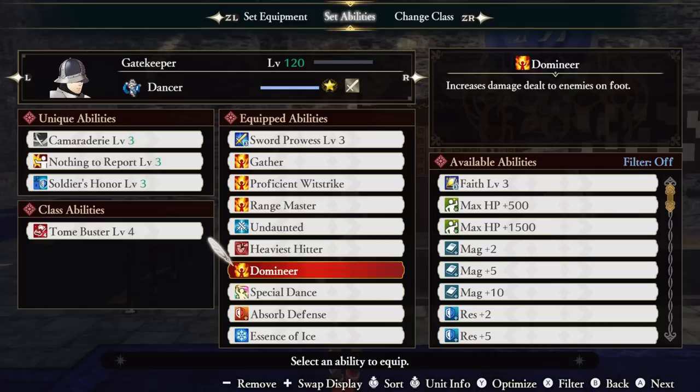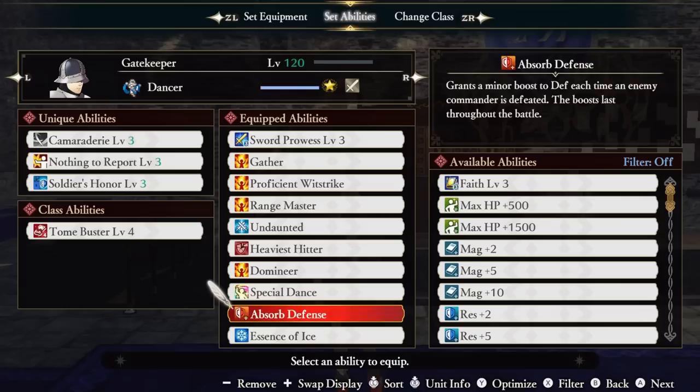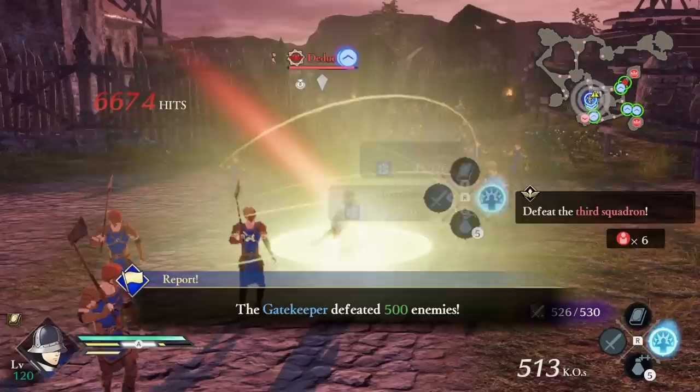Domineer gives us a damage boost to all enemies on foot, just in case you thought there were any classes safe from our damage advantage. Special Dance is really powerful — it boosts the damage of our Dancer class action and also seems to increase the time we get buffed from our dance. Our class action on Dancer boosts our attack speed and movement speed, which turns Gatekeeper into a monster even further. Absorb Defense is super strong for this build because our defense takes a nosedive from our boost to magic — this allows us to get all the defense back over the course of a battle, effectively giving us a permanent defense buff every time we defeat an enemy commander. Essence of Ice is our final ability, but it's also very mandatory — we're running both ice abilities, which gives us perma-freeze on everything, so why not get enhanced versions of those spells via Essence of Ice?